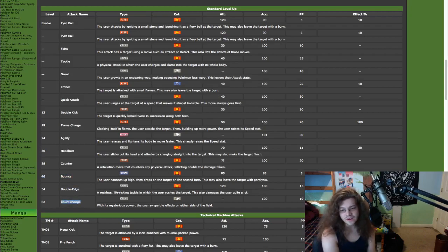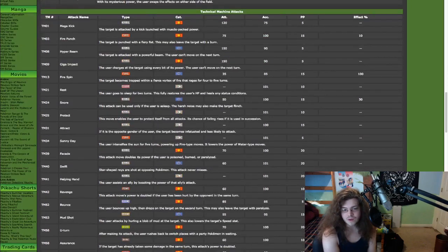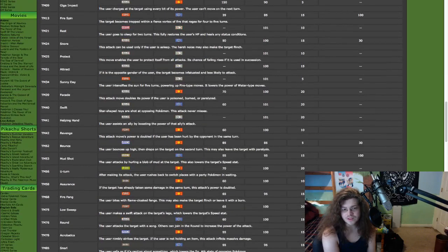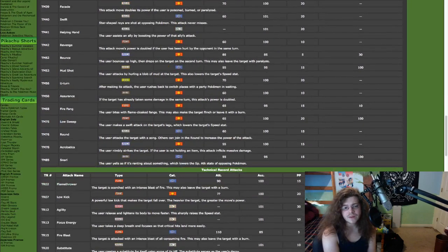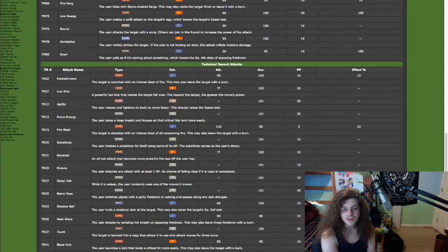Court Change is a really interesting attack. We're not going to be using it in doubles as hazards are not very popular in doubles, but in singles this Pokemon is actually really good because of Court Change — it just switches all hazards and effects. It's essentially like Magic Bounce but it doesn't have to be active when it happens. Mega Kick and Giga Impact are cool but not great. Sunny Day is interesting but there are a lot better users for it. Protect, of course, everybody gets it. Helping Hand is cool. U-Turn is of choice. Acrobatics isn't bad. Snarl is interesting but we're probably not going to be using a mixed attacker. Flamethrower is not good for mixed attackers.